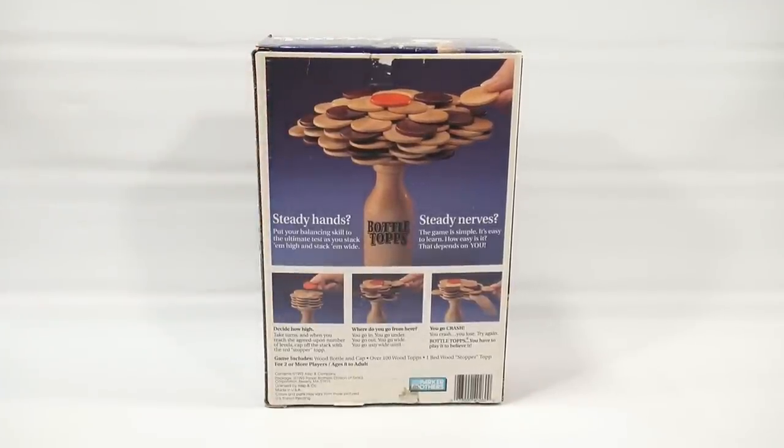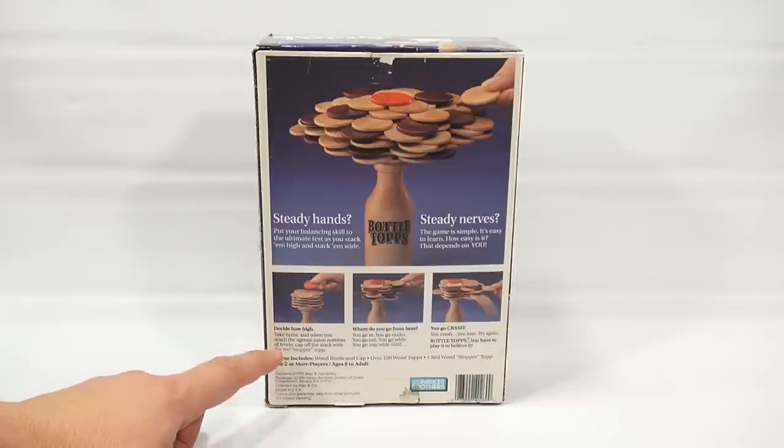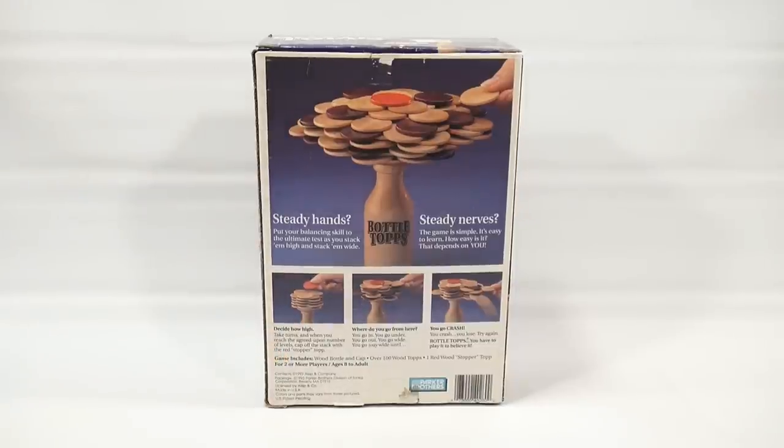Put your balancing skill to the ultimate test as you stack them high and stack them wide. Steady nerves. The game is simple. It's easy to learn — well, that depends on you. So you first decide how high you're going to go. You take turns, and when you reach the agreed upon number of levels, cap off the stack with the red stopper top.